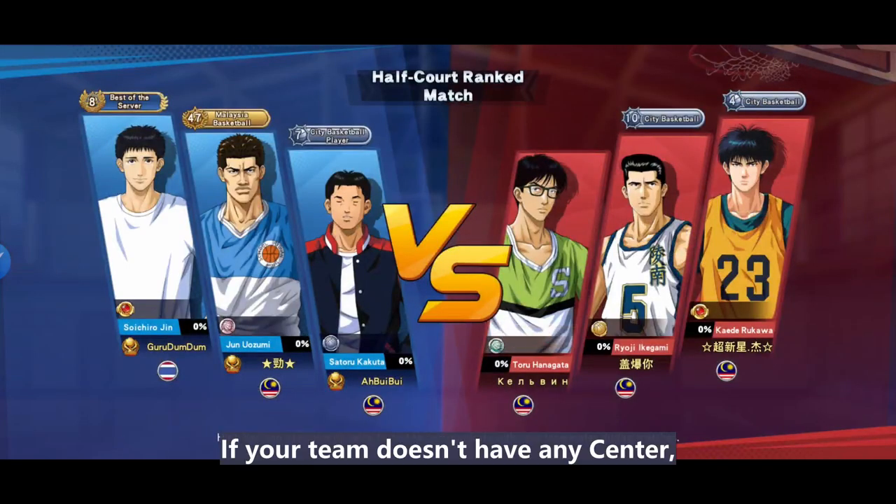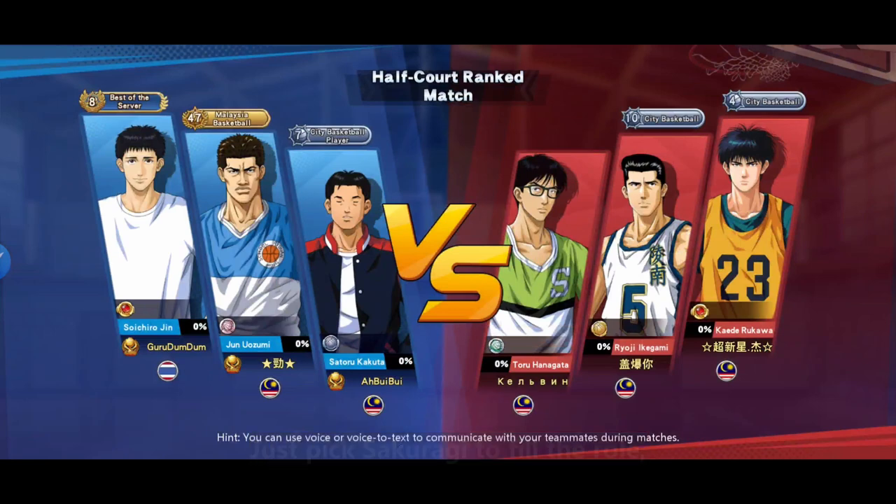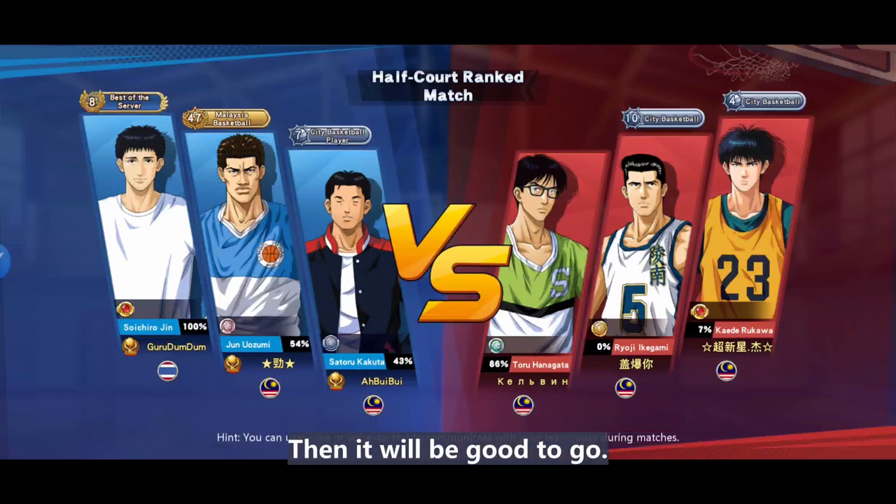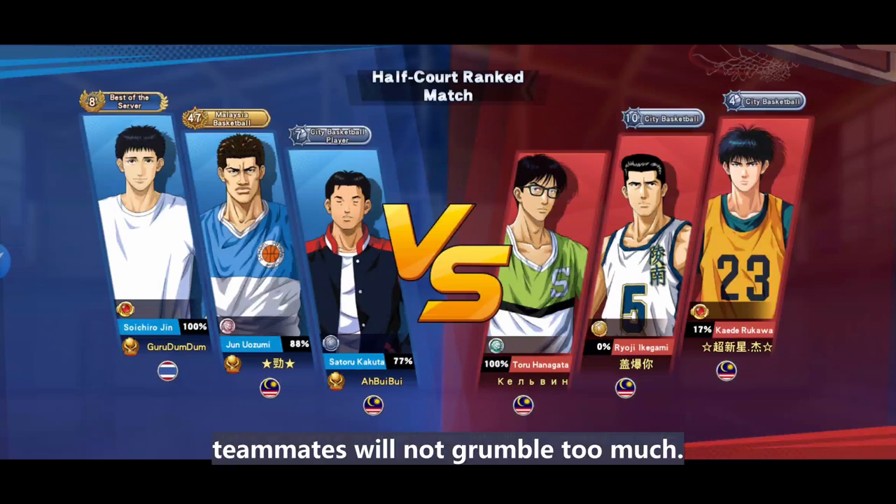If your team doesn't have any center, just pick Sakuragi to fill the role. Even with the best set of abilities, as long as your abilities get increased in jump ability, it will be good to go. If you're filling the role, teammates will not grumble too much.